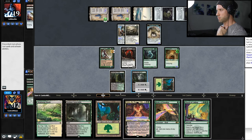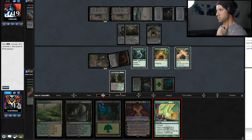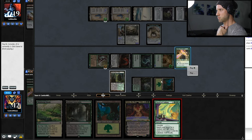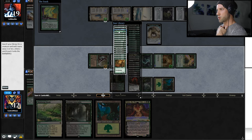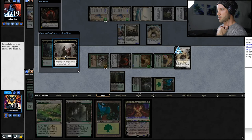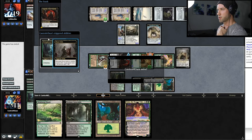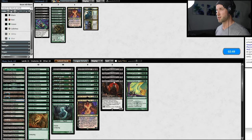We'll just play this out. Hopefully he just scoops and saves us the time. There is a consideration to play out the Grist, but given our life total and the amount of mana we had available, I think the right move was to try to go for the combo there. We had 10-ish draws to find it, so I think it was worth the risk.